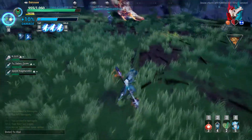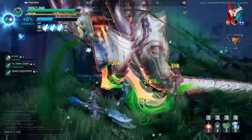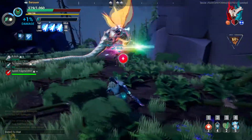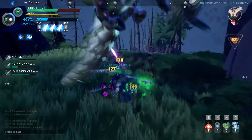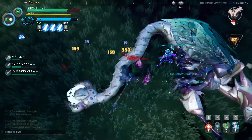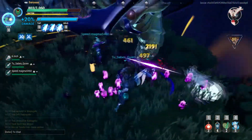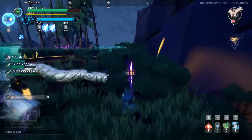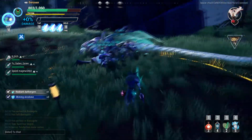A good trick here is to angle your camera down a little bit more. We've got this thing actually about half dead. That's the problem with the carpet bombing — there's not really a mercy window. We actually got it knocked over. We broke the tail crystal and got a Radiant Aether gem out of that — that's good.